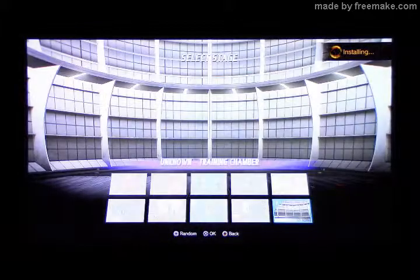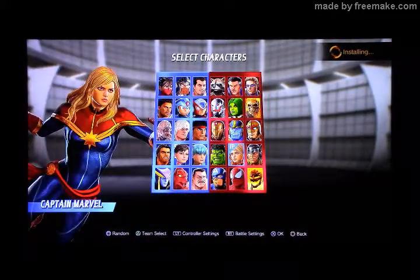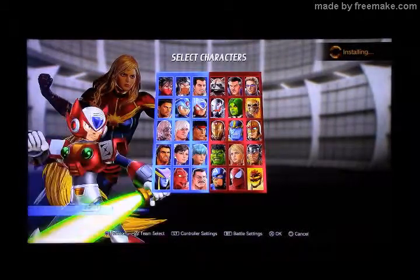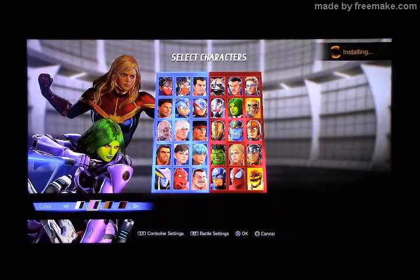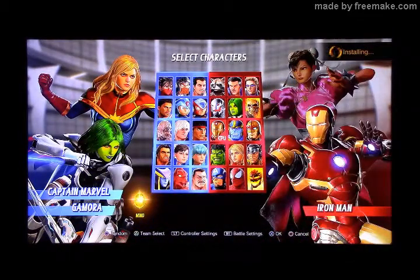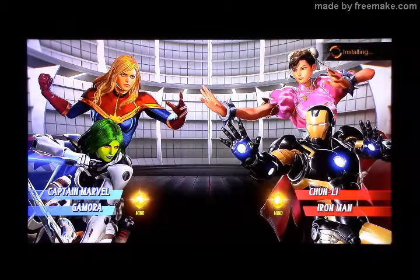Yeah, the story mode must take a long time to install — I know it's been like 10 or 15 minutes. Who else have we got? We've got Captain Marvel — and Gamora, I think that's it out of new characters. Captain Marvel, let's start this battle. I like the original colors more, but we have the mind gem as well. I like that Iron Man suit — that's just the normal color. For Chun-Li in most Street Fighter games, I think pink is usually her color.